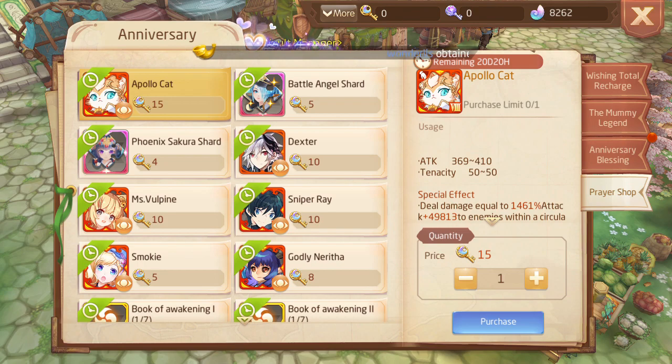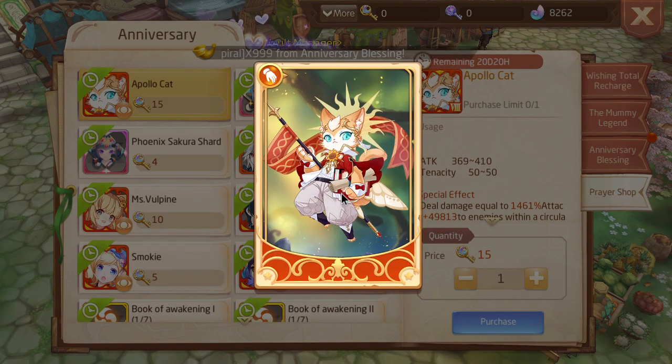I guess this is where you go down through the shop. Apollo Cat is the new glove card that we knew was going to come. Overall, the glove card is pretty good. However, the issue comes in when you look at the cost — it's 15 keys. If you guys know, 15 keys is actually very expensive and could be over 100 million.